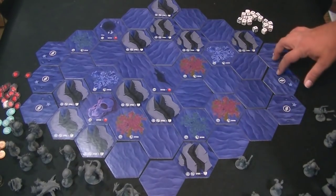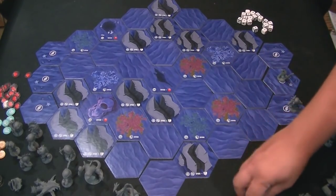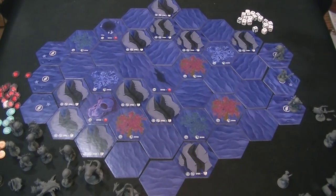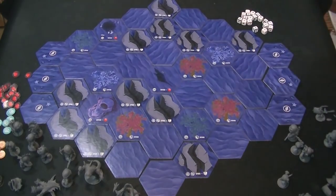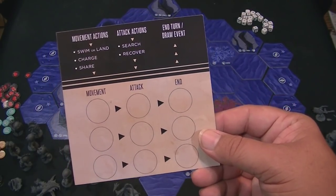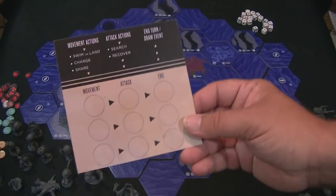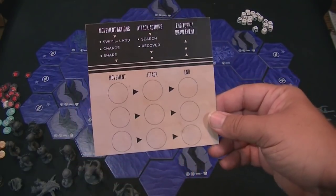After you set up, you'll put your starting people in these spawn zones. If for whatever reason you have too many units and can't fit them all on your spawn points, or you choose not to, you can bring the other ones on later after the first turn. On your turn, you will have this card showing: movement actions, attack actions, then end turn, then draw event. This is probably the coolest thing about this game that really struck me — I found it highly engaging and highly innovative. I liked it a lot.